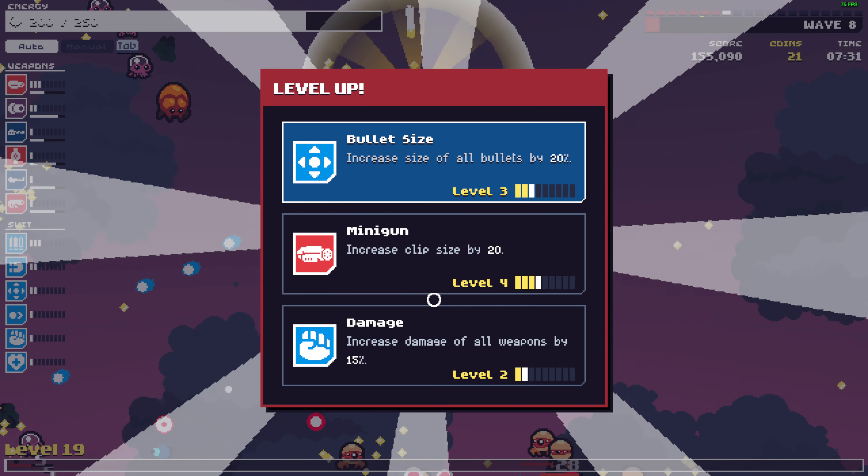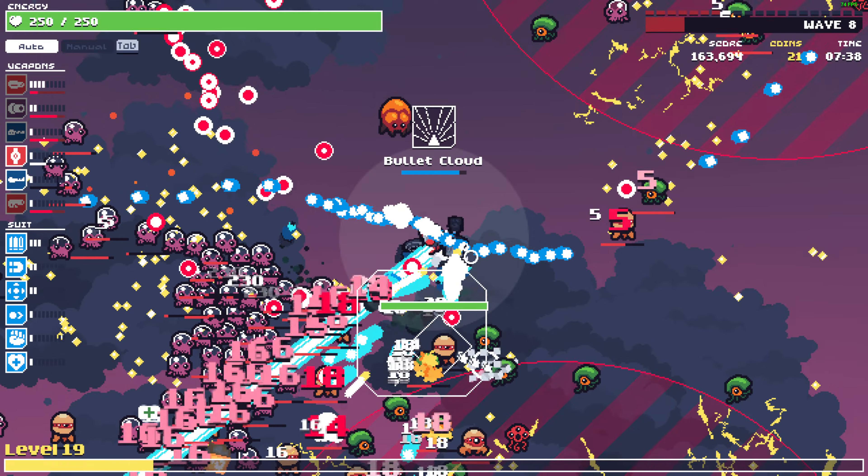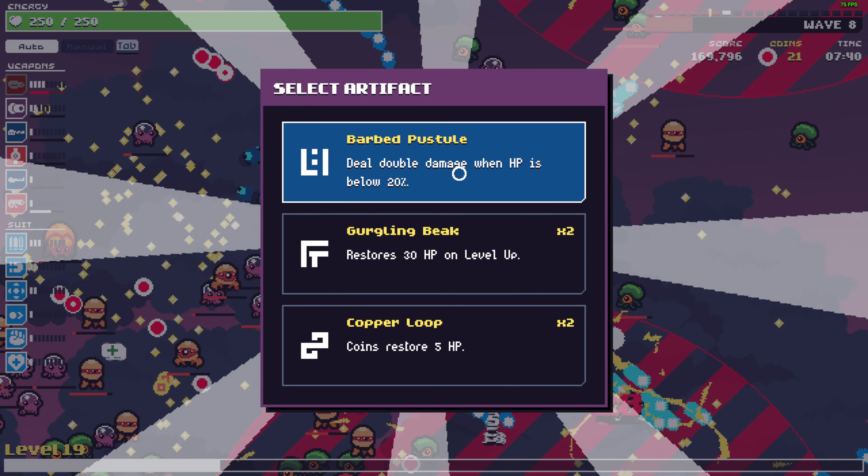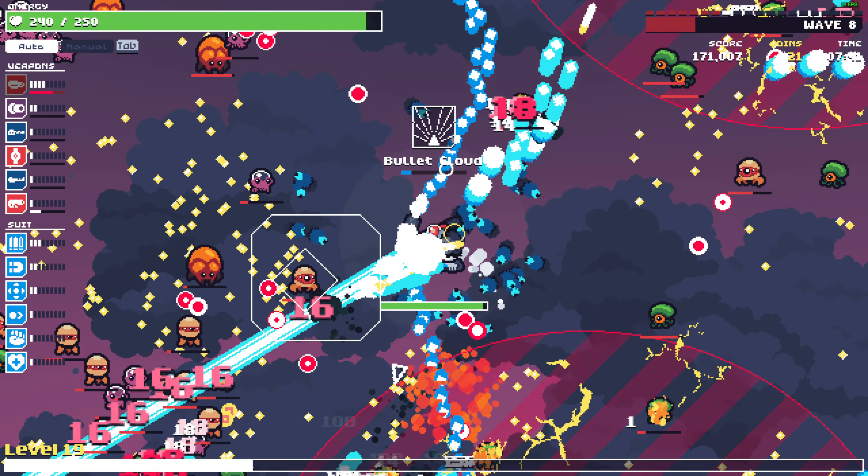We can increase minigun clip size — yes, please! Deal double damage when low HP — that's really good.